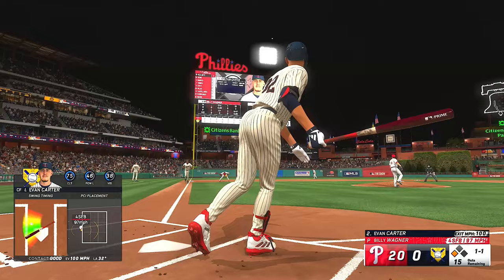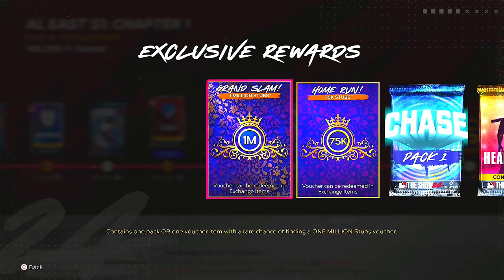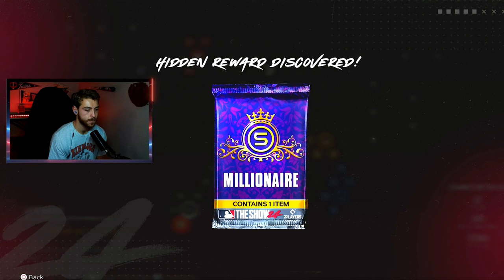In the new conquest map released yesterday — the spring showers map — you can redeem one of those new millionaire packs that everybody is chasing after. The pack where you have a chance — a one in one million chance — to pull a one million stub voucher. And you don't have to play any games. You just go down to the bottom of the conquest map, the bottom of the umbrella's handle, and you'll find a hidden pack — that being the millionaire pack.